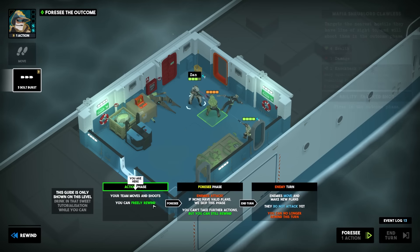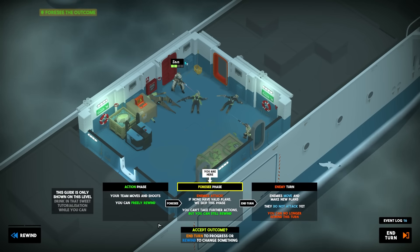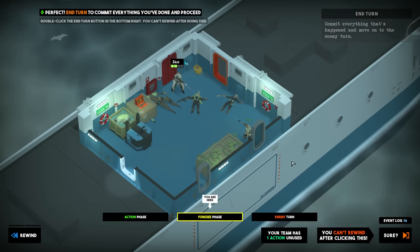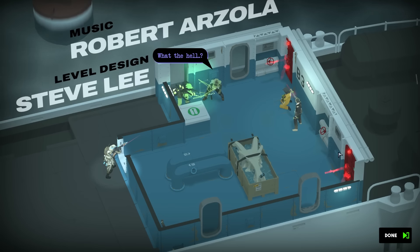You always get tactical depth in this kind of game. Let's see what happens — I can accept that. We will accept that as the outcome. My wizard Xan took some shots but Live didn't fly out the ship, and while we're not at full health we can move on to the next room feeling we have at least a chance.